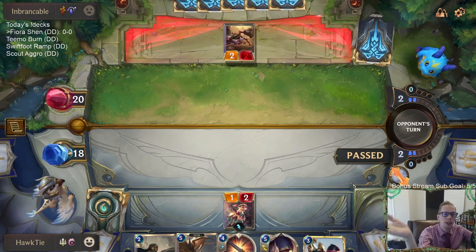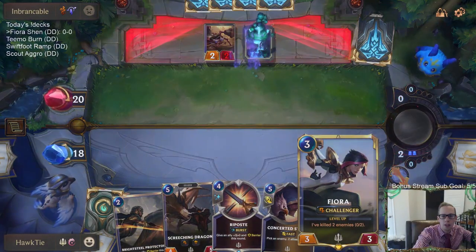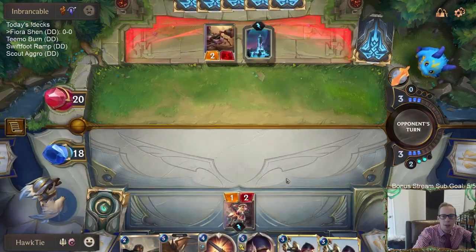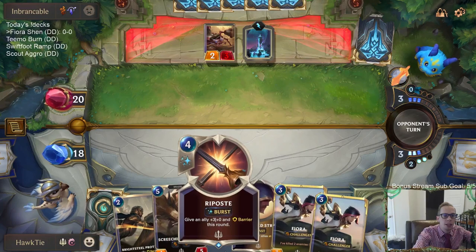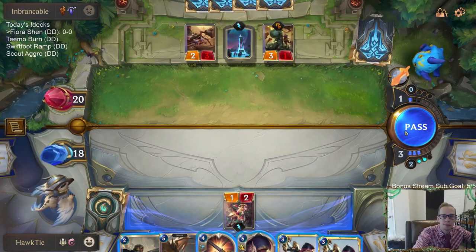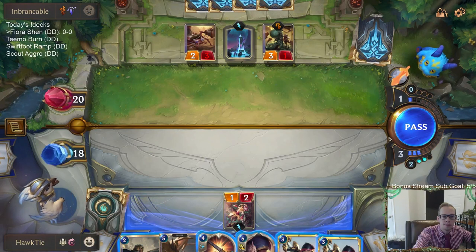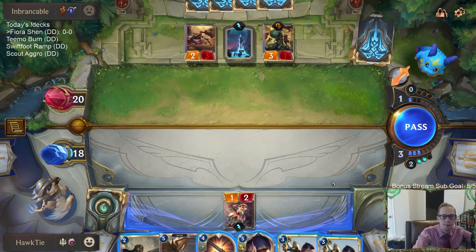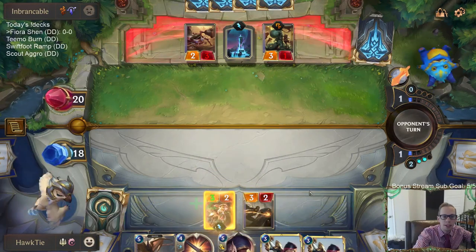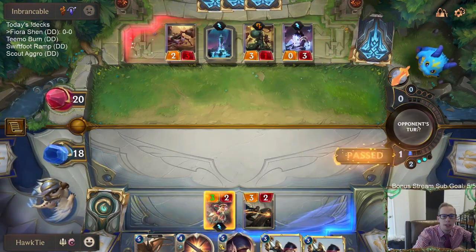I want to say Bright Seal Protector for Fiora. Looking at turn two doing nothing, turn three playing Fiora, and turn four having six mana to be able to play Riposte and Bright Seal Protector both. They could pass — I do have a backup Fiora. I can't pass priority and then just let them end the turn, because that would have been a nightmare.